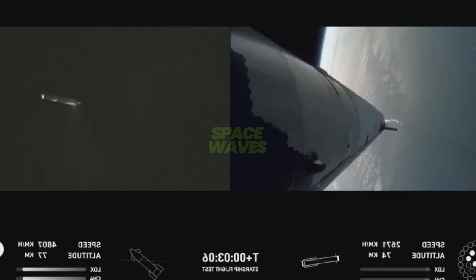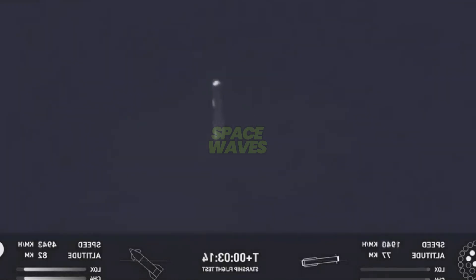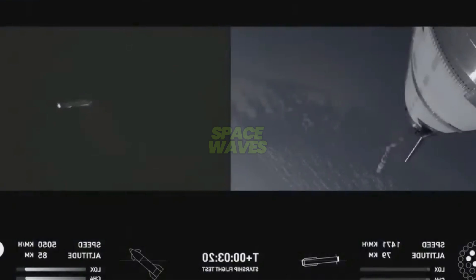Ship engines, all six Raptors ignited. We're doing that boost back burn. Looks like we got 11 of the 13 that we commanded for that, so that's going to start sending the booster back. We are still go for booster return even with two Raptors out during that boost back. We can do a full duration one. Looks like we got a ship with six engines heading into space, and then we got a booster hopefully on its way back to Starbase.